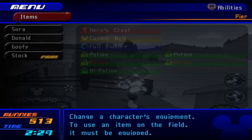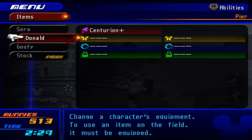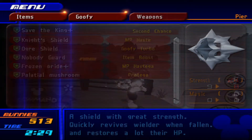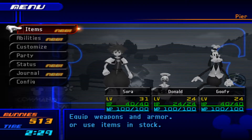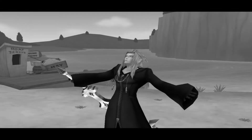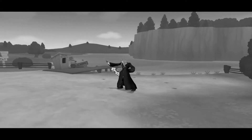Let's take a look at what Nobody Guard actually does. Item Boost - and it's just worse, unless I give Goofy items, if I give him items it becomes better, but then I would have to actually buy items. And do I look like the type of guy who's gonna buy items for Goofy? Because I will not.